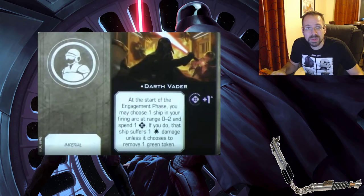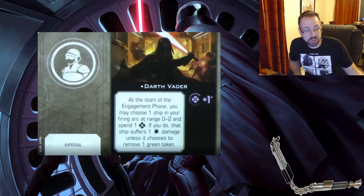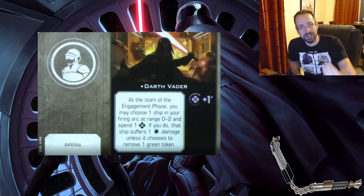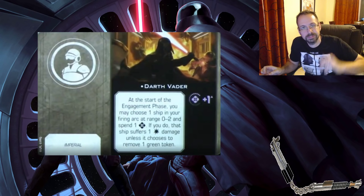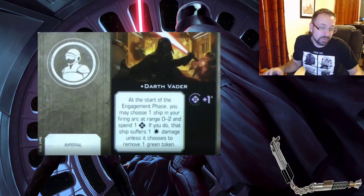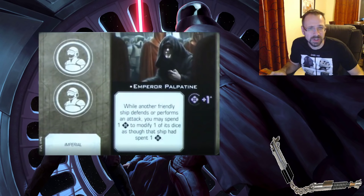Vader was always a crew that hurt himself and you. The interesting thing is how a crew can add Force to the ship it's on — if the ship had no Force, it now has one Force and regenerates one Force token every turn. You can use those Force tokens to modify dice or fuel Vader's ability. If you already have a Force pilot — say Starkiller with Force two — and you add Vader as crew, now you have Force three, meaning you cap at three tokens but still only regenerate one each turn.